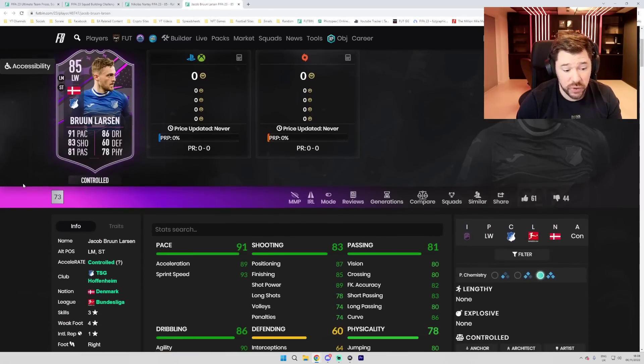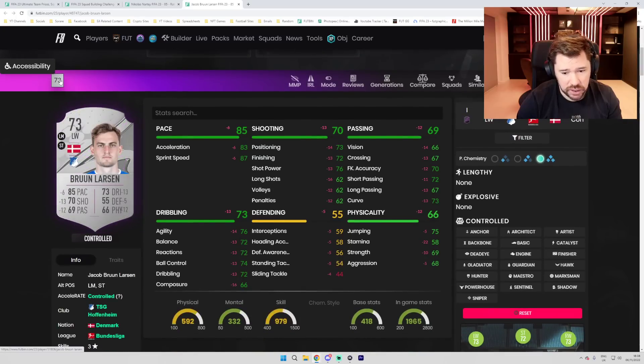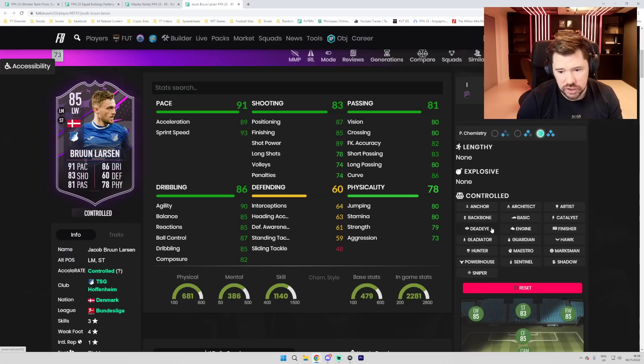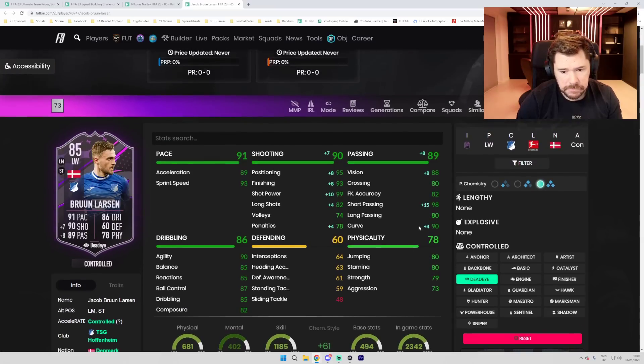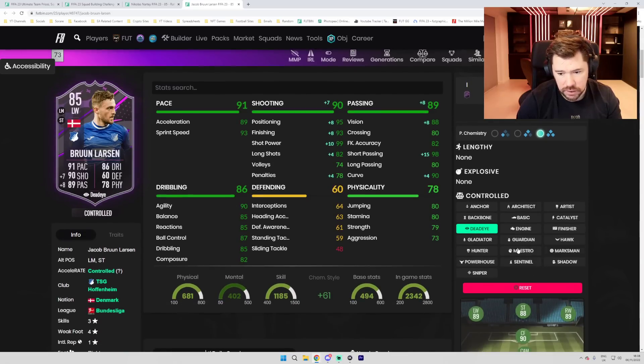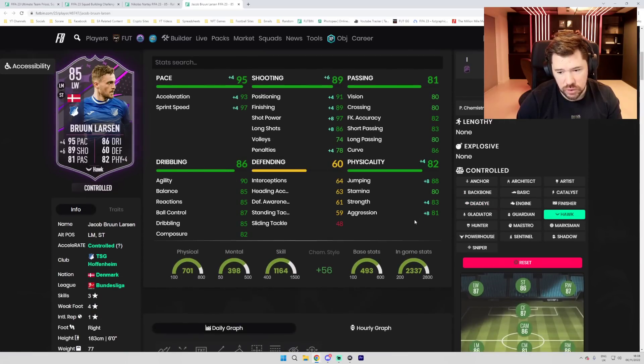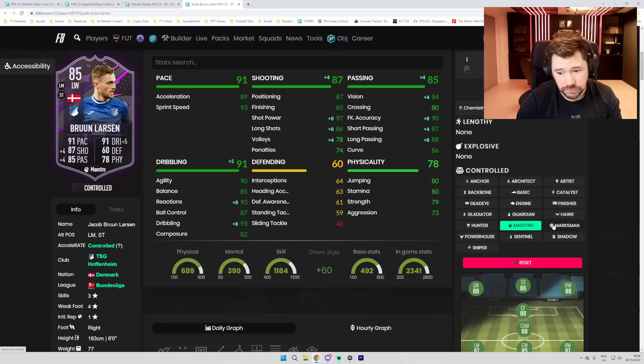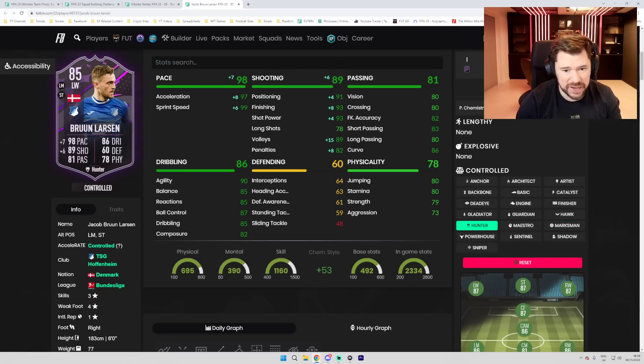Braun Larsson can play striker which is important. He's had a big stamina upgrade — three-star, four-star. I think I'd go Deadeye on him: great short passing, good vision, really good shooting, very good pace, really well-rounded dribbling. You could give him a Hawk to get the physicals, shooting and pace up — passing isn't the best but dribbling is still good. A Marksman is okay too. If you're playing him as a striker, a Hawk or Hunter could be good. A Hunter gives max pace and really good shooting.